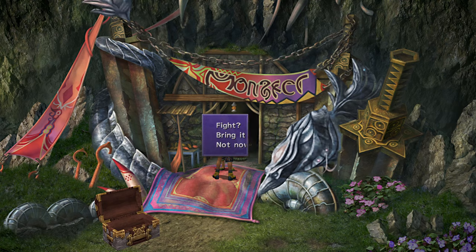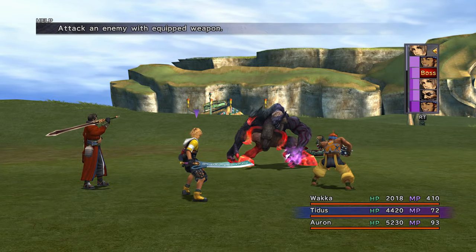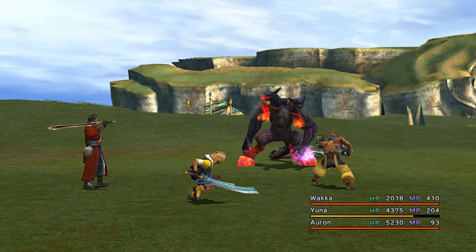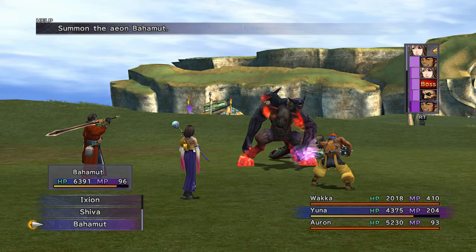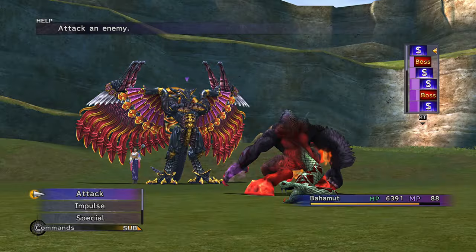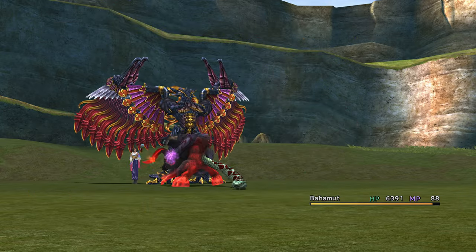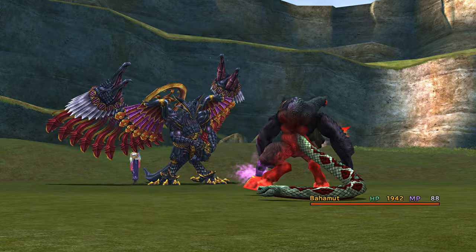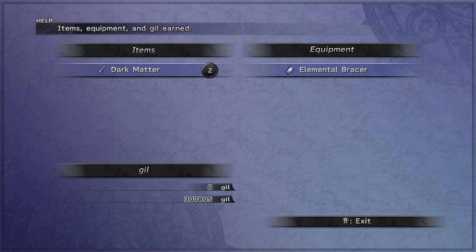Farm Chimeragist with Bahamut smacking him down. You'll get 2 Return Spheres or the rare drop of Dark Matter. Give Yuna's capture weapon First Strike and equip it so Bahamut can strike twice. It will speed up farming Return Spheres since you won't have to heal. First Strike is a good add for any 2-slot initiative weapon. Get quite a few Return Spheres as they are easier to farm than levels.